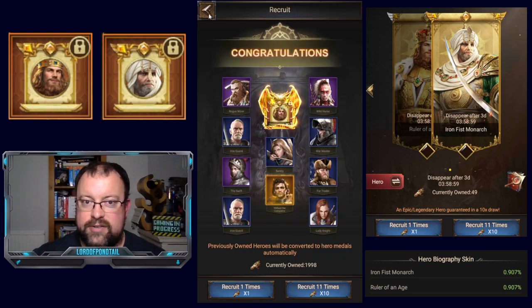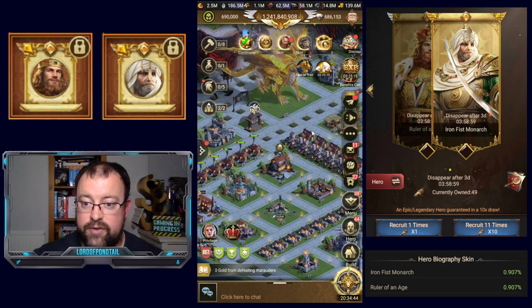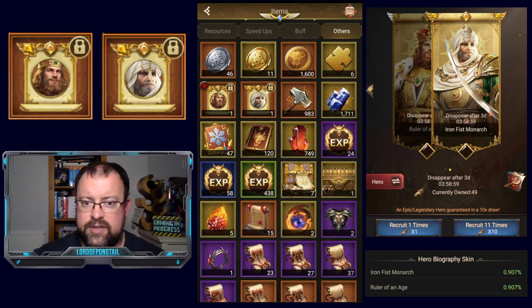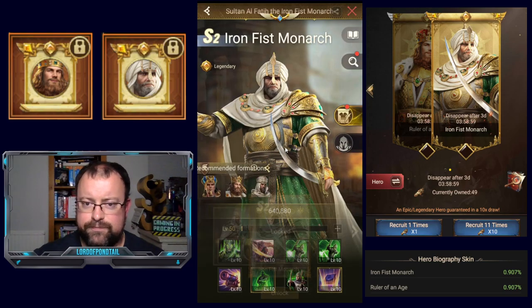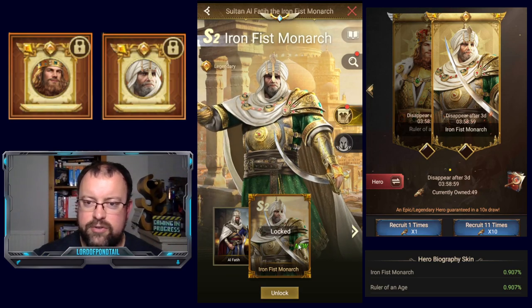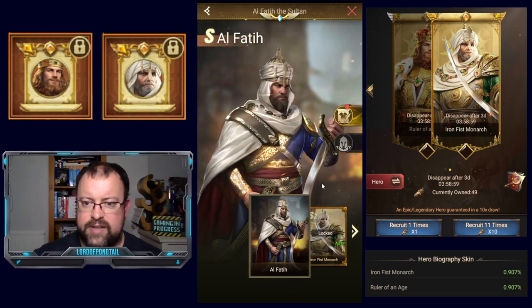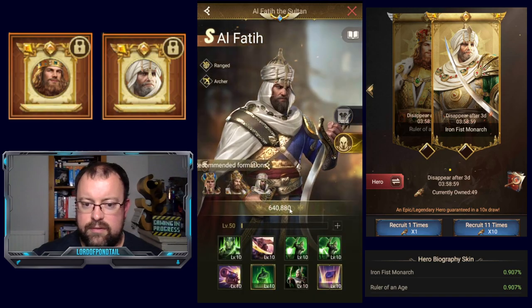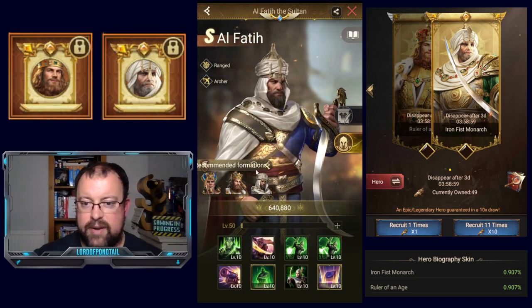Looking at how you can access the skins once you've recruited them — if you go to items and you go to other, you'll see they're here, and you can just click use. Both of them are to be used after Season 2. I've unlocked Iron Fist now. El Fatih is actually a very useful hero — he's pretty good. You can look at the combos, like you can use him with Ramseys for instance. Let's go into the hero skin.